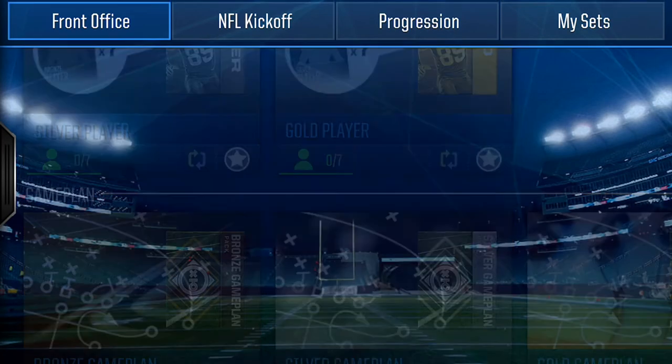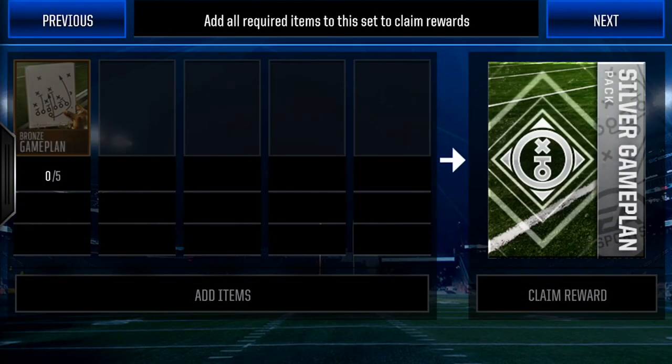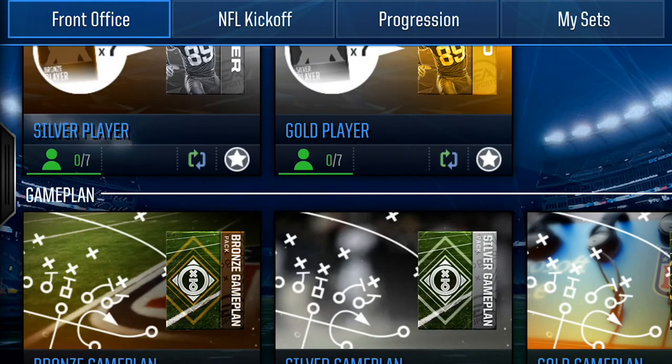What you'll do is take ten of your bronze players, put them in here and get a bronze game plan. Do that five times, then go over to silver game plan and trade that in — you get a silver game plan. If you can get bronze players for 250 each, that's 2,500 for ten. Times five sets, that's 12,500 total spent. Then you turn around and sell that silver game plan for 20,000. They'll take out the Madden tax, so you'll end up taking home around 19,000 — that's still about 7,000 more than you spent.